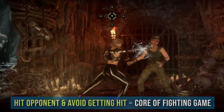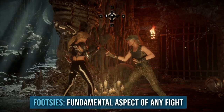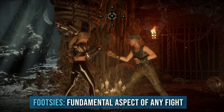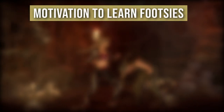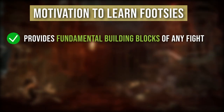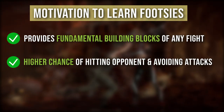Hitting the other person while avoiding their attack is something very core to fighting games. It is such a basic and fundamental thing that you are probably already doing it unintentionally, even if you don't know anything about footsies. A deeper understanding of the footsies concept will provide you with the fundamental building blocks and rules to effectively hit the opponent and avoid their attacks with a much higher probability.